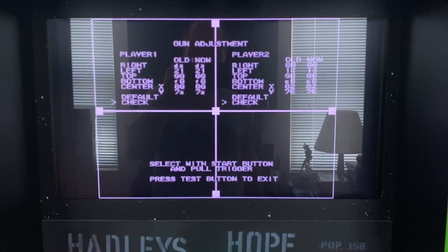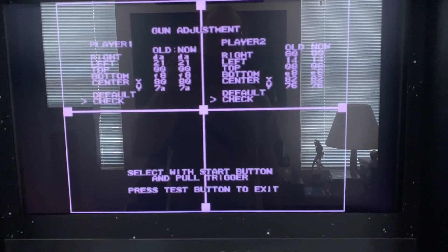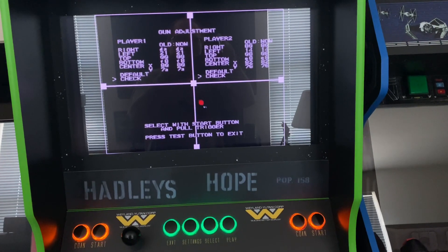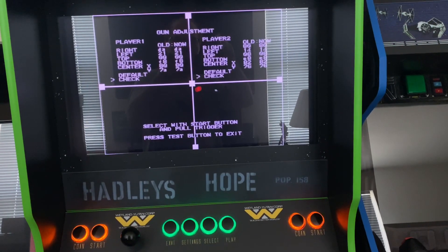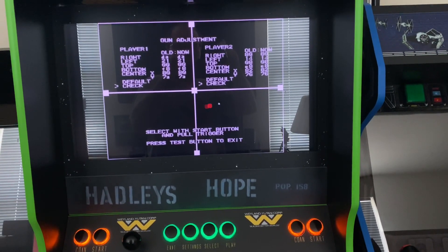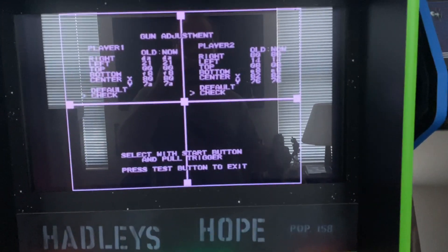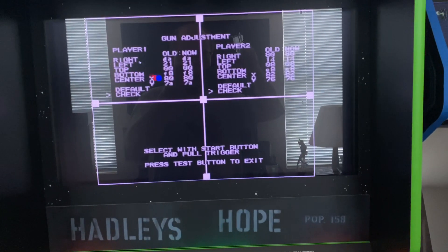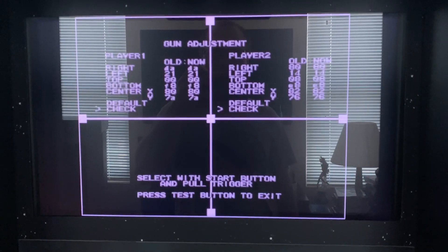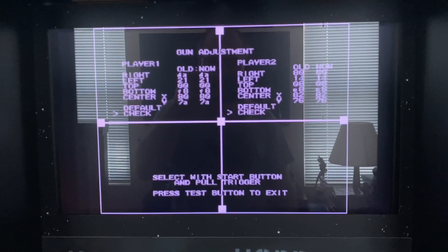Here's more evidence of how much this is not working. If you go into the test menu and go into gun adjustments — I'm just holding the player two gun — if I point the player two gun at the screen, you can see it's moving both the blue and the red crosshairs. The red crosshair is player one, the blue crosshair is player two. So both guns are just tied to the mouse and DemulShooter actually isn't doing anything at all, which is what you'd expect if you ran the wrong arguments — executing the 64-bit version when Lupin is clearly a 32-bit game, as the help file indicated.